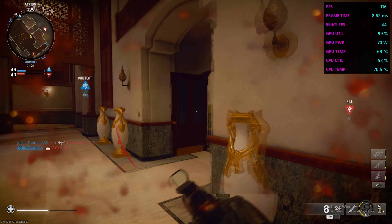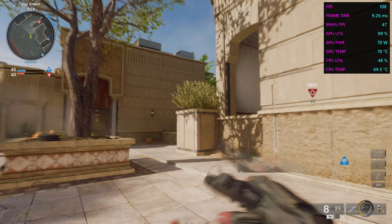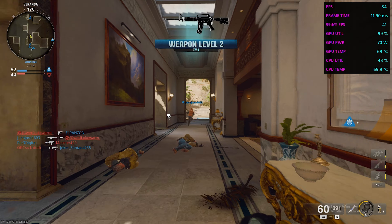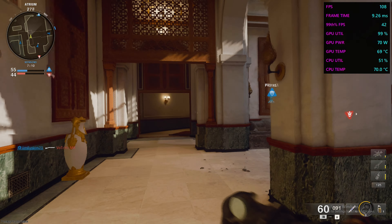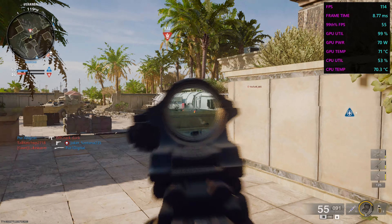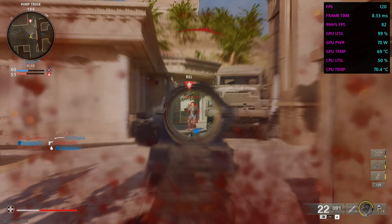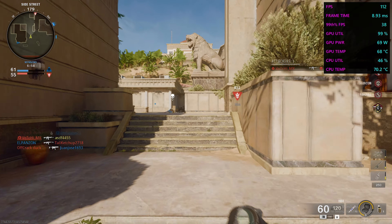This is frame generation so it isn't the same as running the game at a native 100+ FPS. But while playing the game it did feel better overall, though there were occasional frame stutters that were not present in the normal gameplay. It is a feature that is working and visually speaking it actually looks pretty great. I don't know if I would continue to play with it on, but you can enable it, try it out, and if you don't like it you can go back to running the game at a decent enough FPS without frame generation.